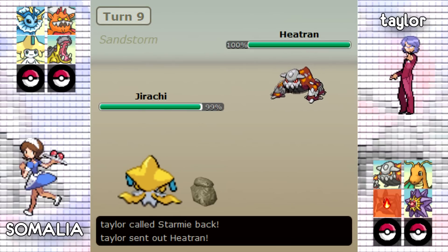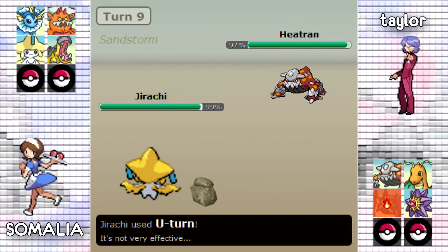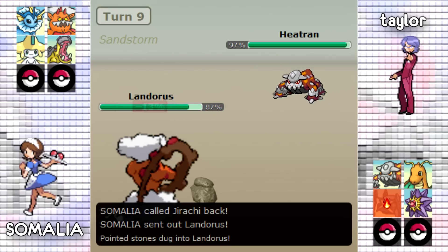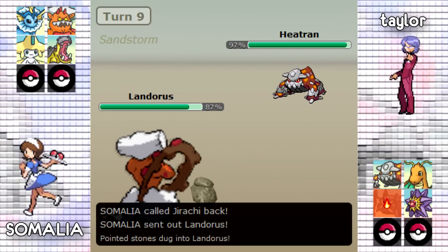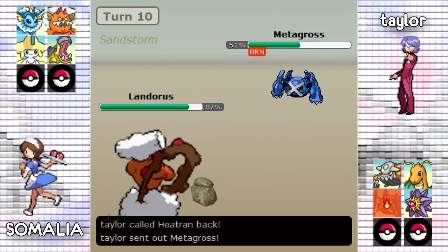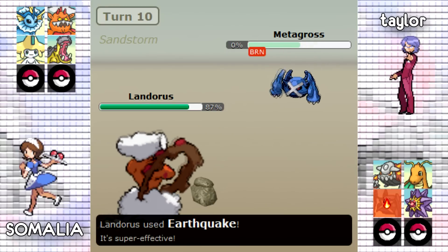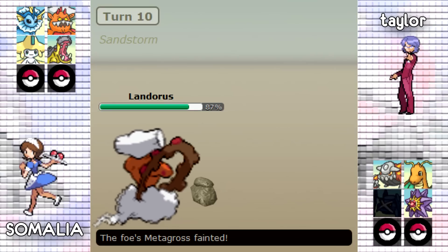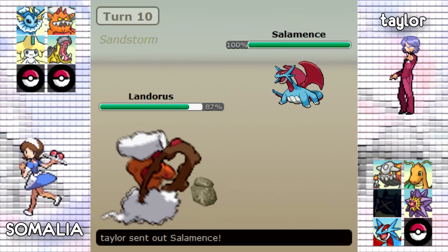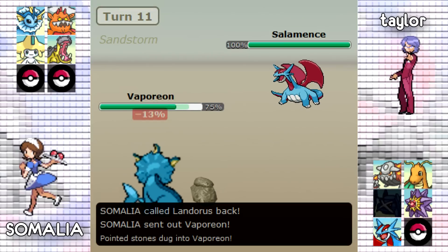This Jirachi is probably especially defensive so Taylor can't do anything to it, so he goes into his Heatran. Somalia either predicts the switch or knows he can take on Starmie one-on-one, so he goes for the U-turn, ending up U-turning out into his Landorus again, threatening Taylor with Earthquake. Taylor is going to switch out into his Metagross pretty much as Death Fodder — it's burnt, it's a useless mon at this point, and since Taylor doesn't have a Heal Bell on his team there's nothing to do. Metagross goes down to the Earthquake.